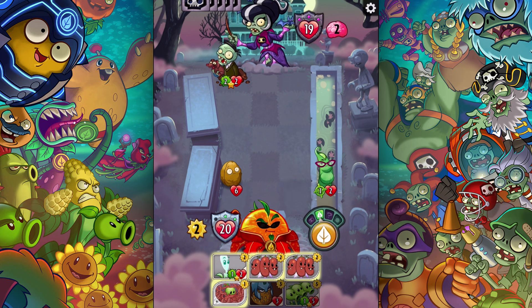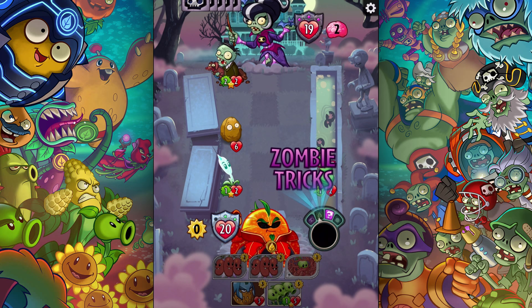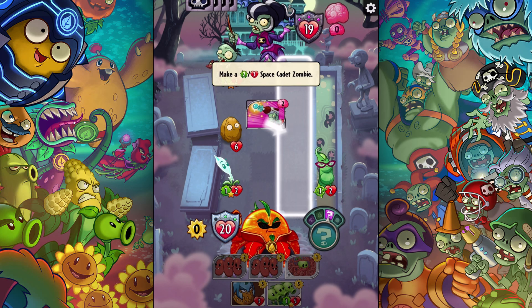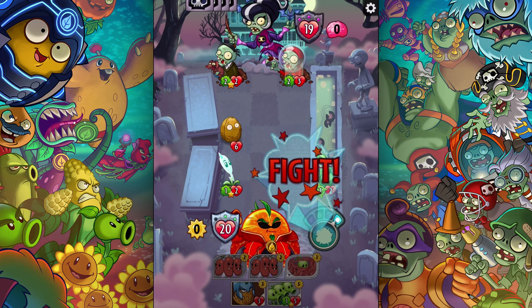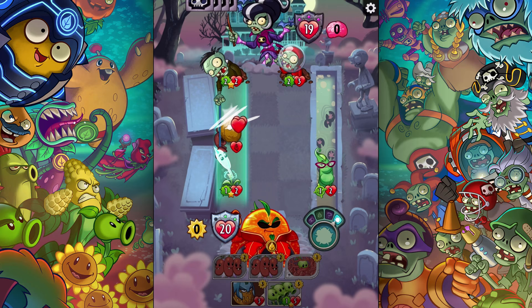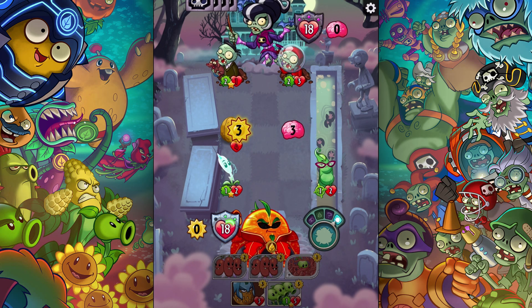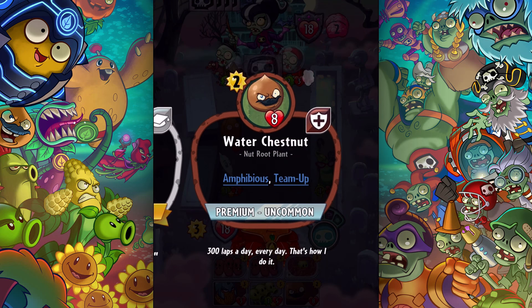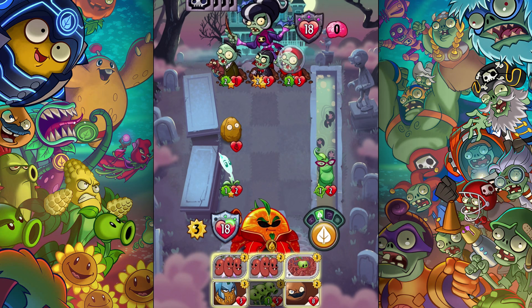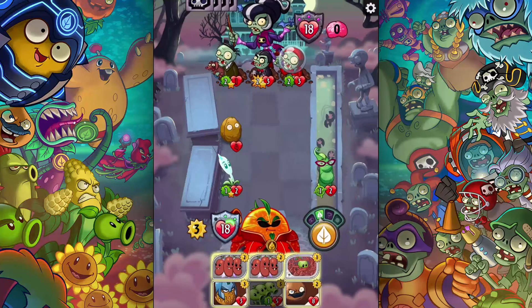I'll put this guy up - he's amphibious with splash damage. Space cadets going in right there. He's hitting my nuts. We're tied. I got lucky there with the blocks. What does this guy do? Amphibious team-up guy. Oh my god, this guy - when played, plants with no strength get plus two, which is just insane.